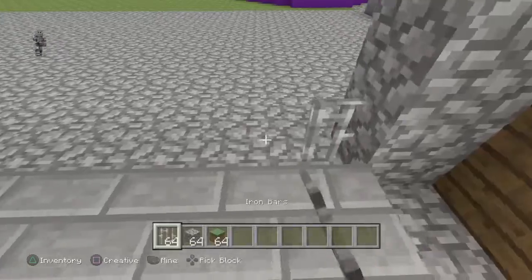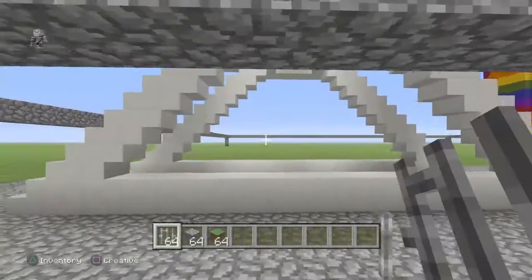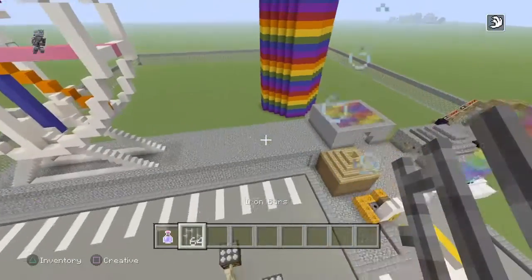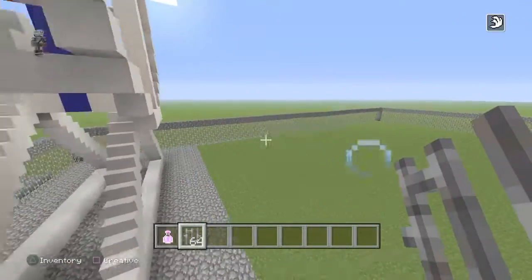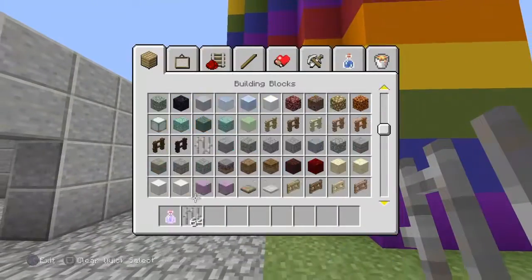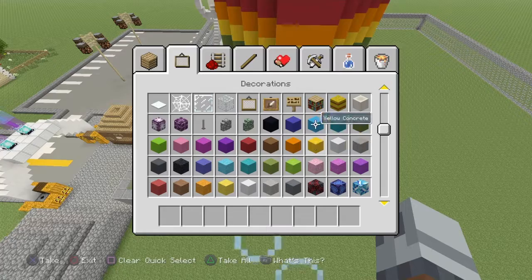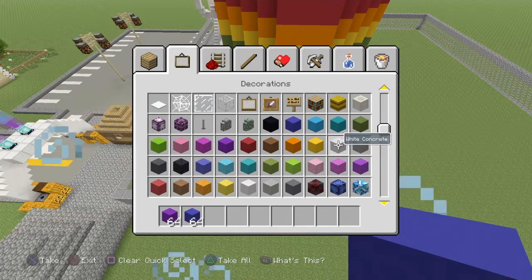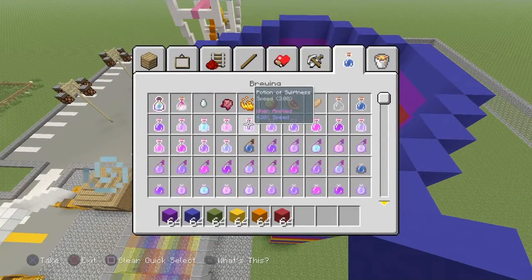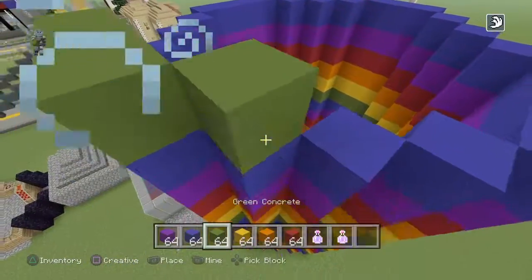I'm gonna fill all of this up all the way around, all the way up to the cobblestone, and I'll be back once I finish. Alright guys, me and King have now just finished up the iron bars around here. We're not going to fill in the whole world this part yet with cobblestone — we're just going to shape it out a little bit. This is just gonna be like a dropper map right over here. I'm gonna need purple, blue, green, yellow, orange, red — and get more swiftness potions.